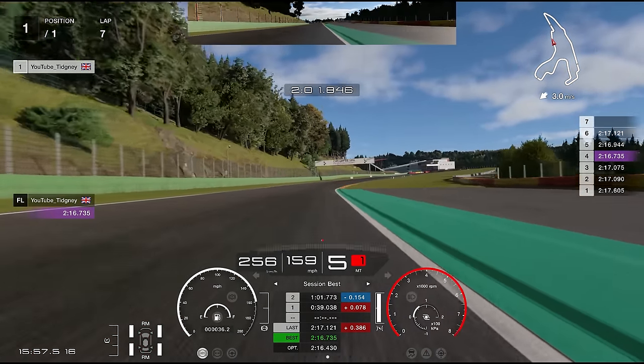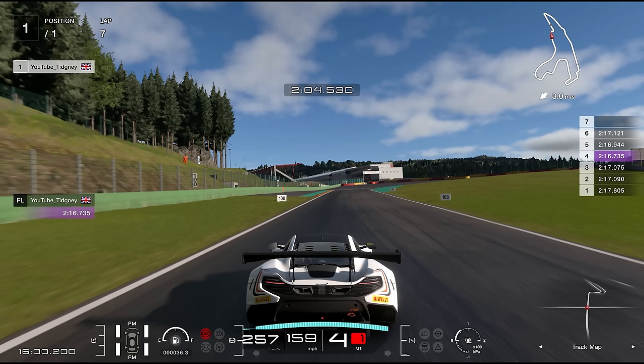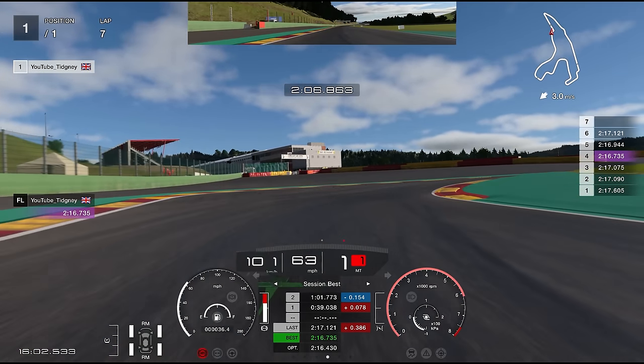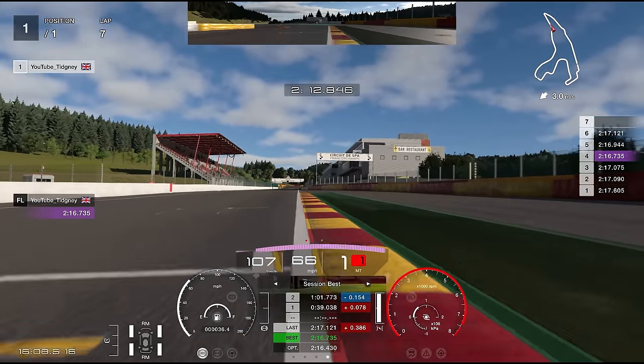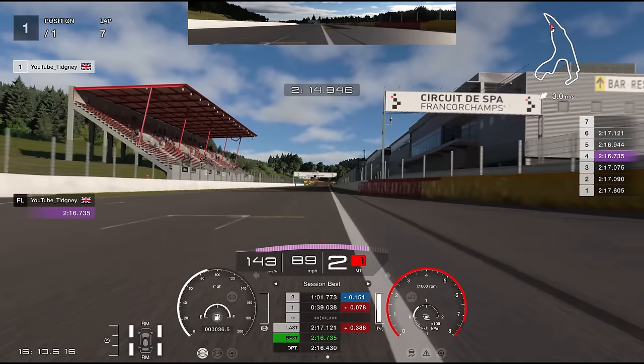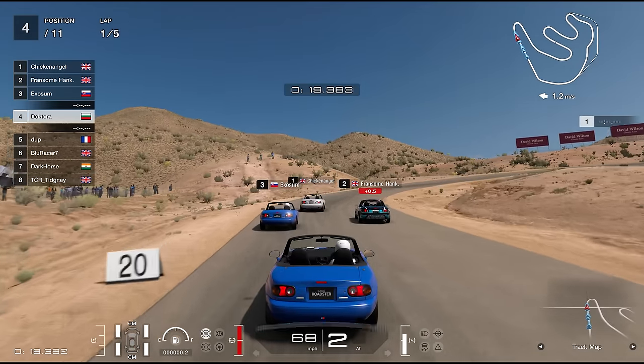Now I'll pause this in two places for the final chicane. First, break just after the 150 board highlighted in the middle of the screen. On the right side, there's a billboard — as that hits the edge of your screen, that's when you brake. In chase cam, you can see the billboard on the right just as I've started braking. Go onto the brakes, cut a little inside to give a nice line for the left-hander. Straighten up the steering straight away on the exit and make sure you don't get power oversteer. That was a 1:16.3 — 1:15 is very much possible and I'd even expect to maybe see a 1:14.